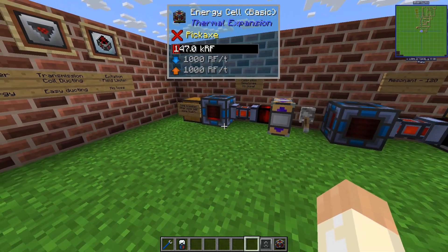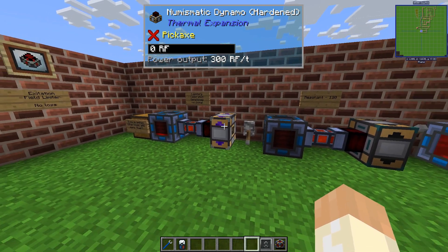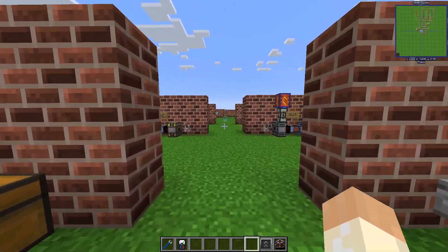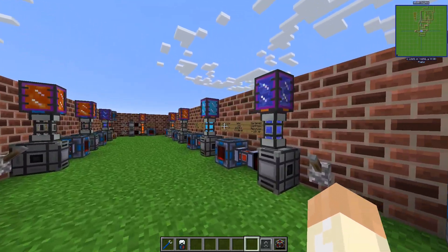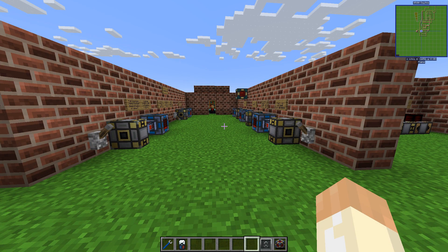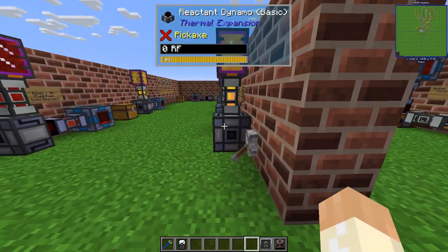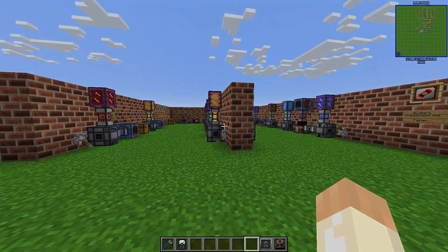So that pretty much covers all three dynamos. They were covered briefly because they work in a similar way, and augments are mostly the same. Each only has one augment specific to it: using coolant as a factor to boost energy output for the Magmatic, enchantments for the Enervation, and gemstones for the Numismatic. In the next episode — the final one for the dynamos — we'll cover the Compression and Reactant Dynamo. I hope to see you then. Take care and bye bye.